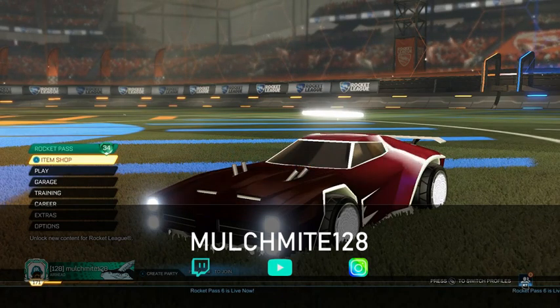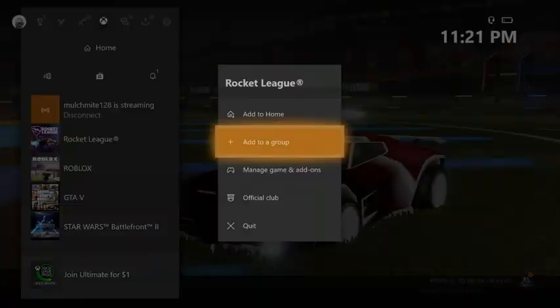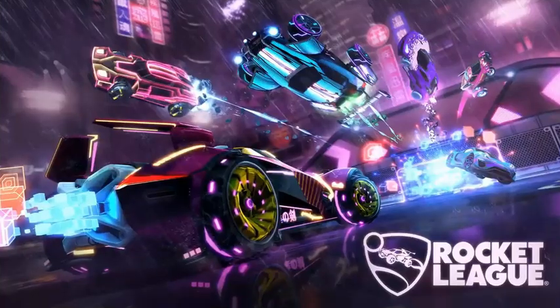Okay guys, so to access this cheat code you have to actually quit Rocket League. So I'm going to quit out of Rocket League, we're going to go to our home screen, and then you've got to get back into it. So you're just going to load into Rocket League as you would normally. But before we get into it, I just want to tell you guys something quickly, so let's get into that.